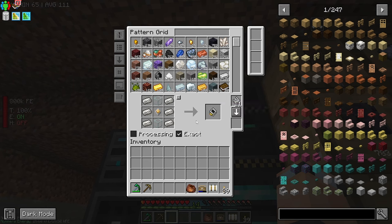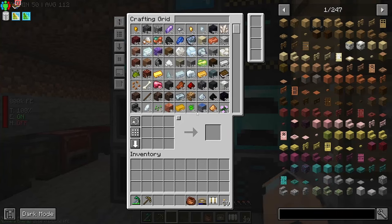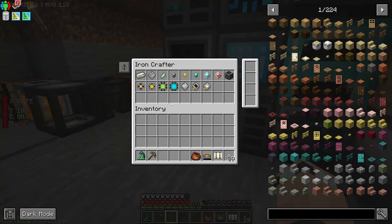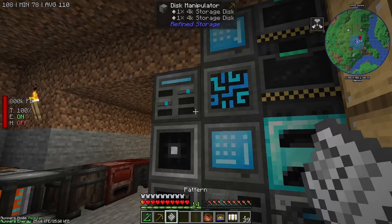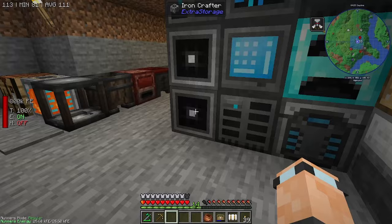You can then use that recipe and chain recipes. In this situation we've got the upgrade, which needs not only glass — and I've got a recipe for that, which is just smelting sand — but also the improved processor and quartz enriched iron. Quartz enriched iron is a regular recipe. That's why this one is not what we call a processing recipe; it's just a regular recipe.